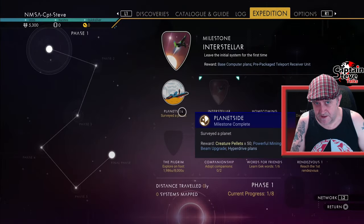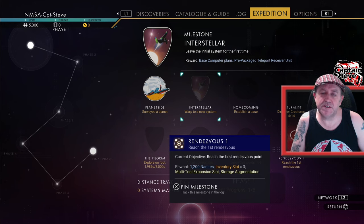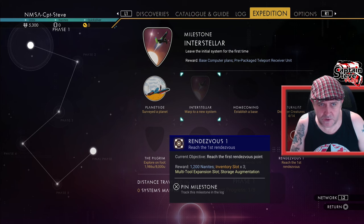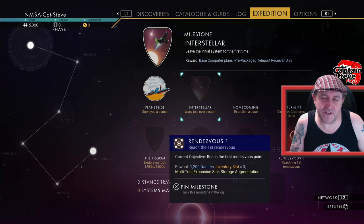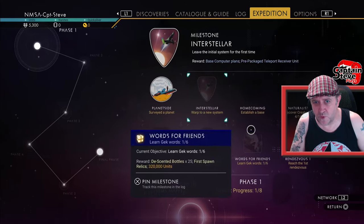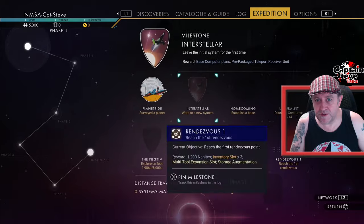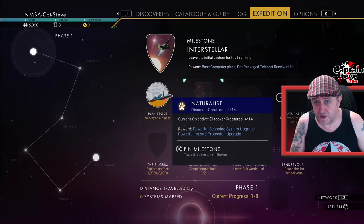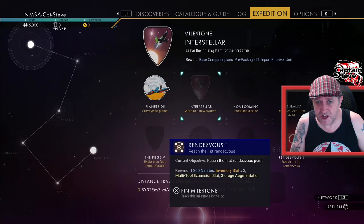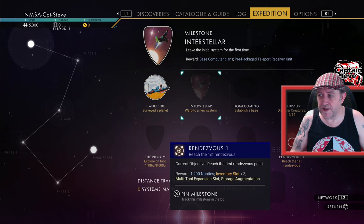Looking at this actual roster of rewards: once we reach Rendezvous 1, we're going to get gifted with 1,200 nanites, which is enough for me to get myself an economy scanner — which would help me find a trading post. At a trading post, I can get the trinkets to please whichever race I need to find myself a portal. So I figured we're going to do the whole of Rendezvous 1 the legit way, and then after that we're going to be using the portal to find all of the difficultest badges.